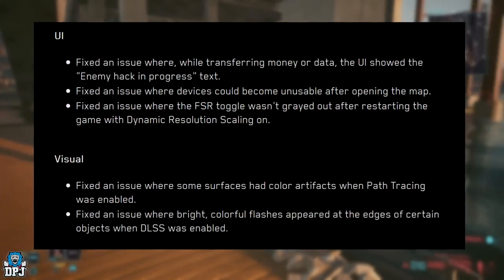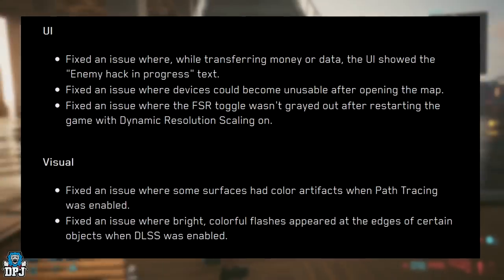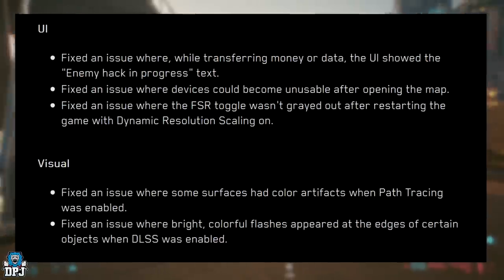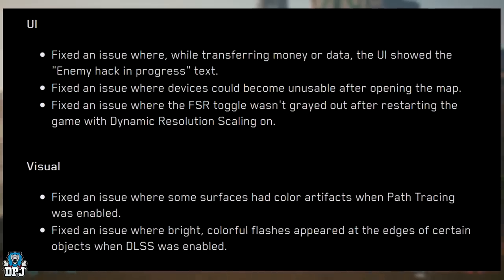Onto visuals. Fixed an issue where some surfaces had colour artefacts when path tracing was enabled. Fixed an issue where bright colourful flashes appeared at the edges of certain objects when DLSS was enabled.